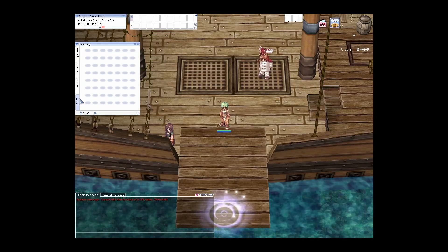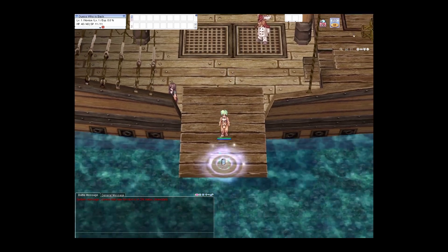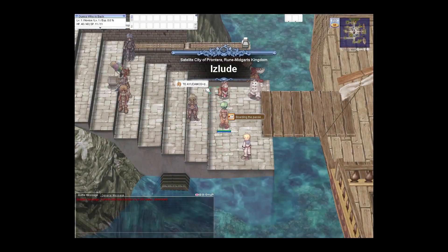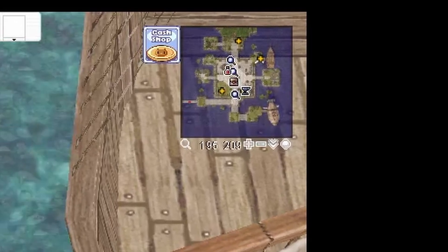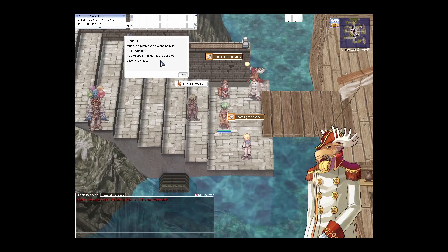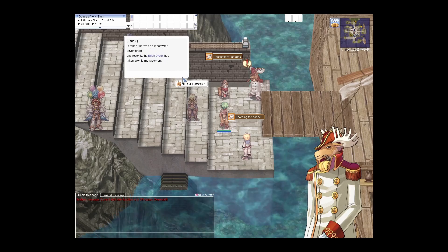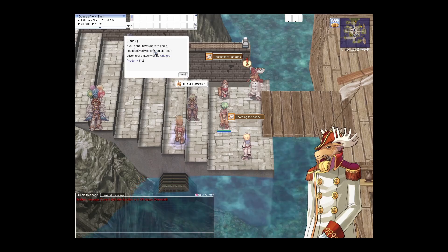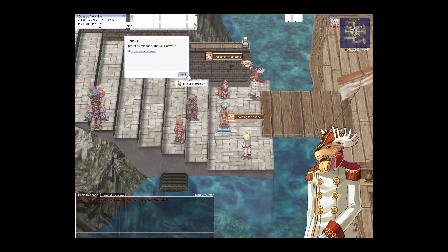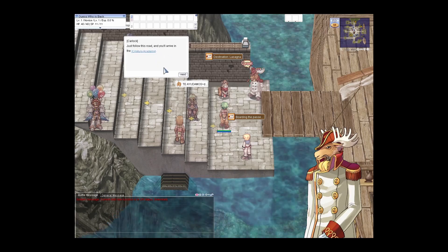Starting in Ragnarok Online is pretty easy now. When you first create a character, you are dropped off in the town of Islud. Here you can see little plus signs on the mini-map — these will be quests that your character can start. Thankfully, there are a couple that give great experience plus a small bit of items. I suggest doing the quests around Islud first. They are really simple and you can do them in any order. The main ones I suggest would be Captain Carlock, who is right at the dock when you're dropped off.